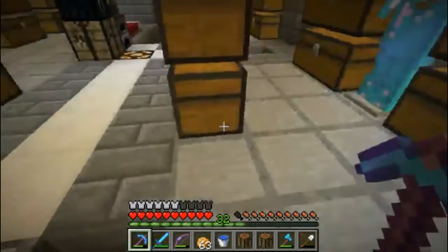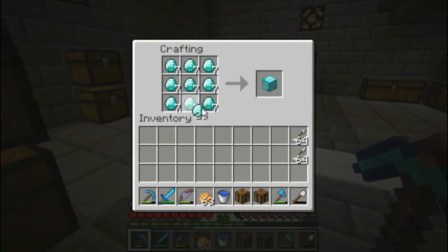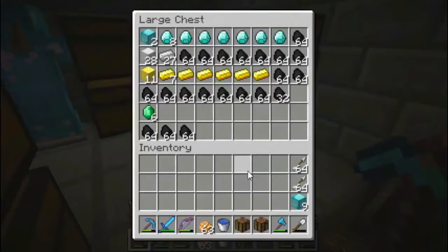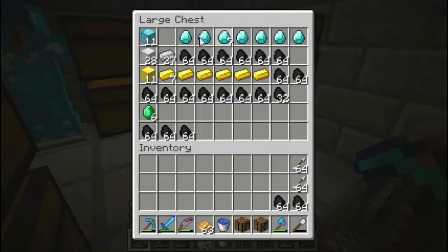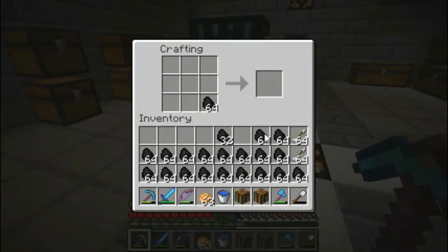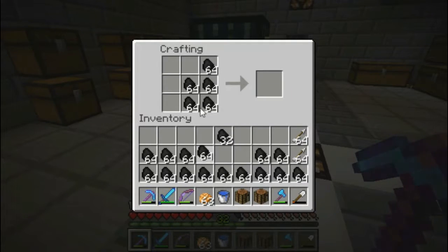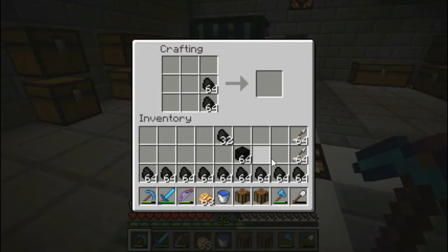Let's go ahead and turn all these things into their block form. Block forms are nice, and we'll also stall for time while everything finishes smelting - we should be done pretty soon. So we got 11 diamond blocks. That's whatever all that is. So much coal - how many blocks? We're going to have like 2 stacks of coal blocks. That's so much coal - holy crap. The compact block form is just amazing, it frees up so much inventory space.